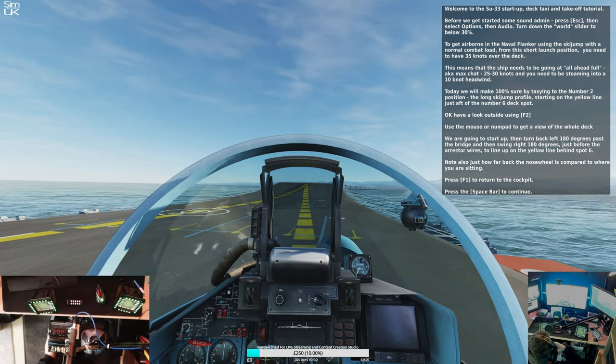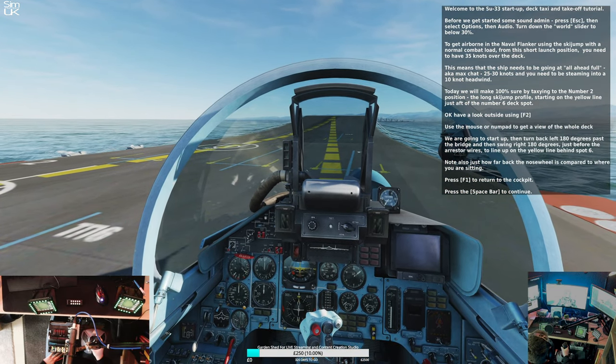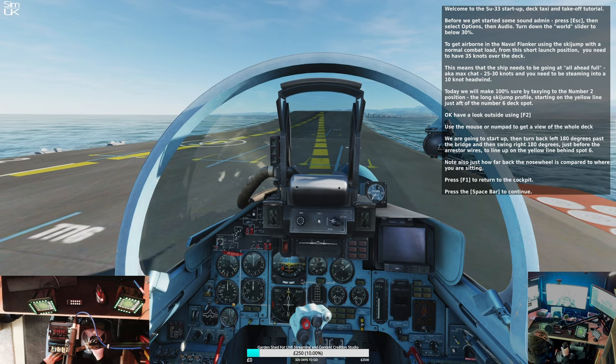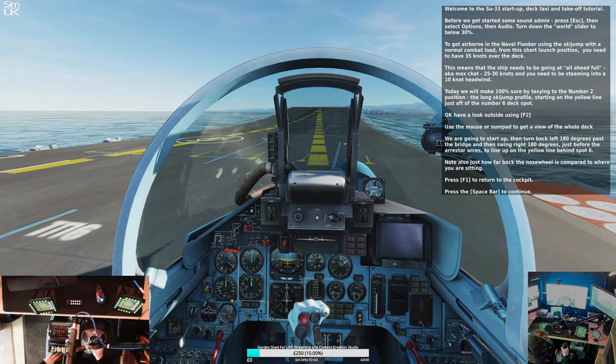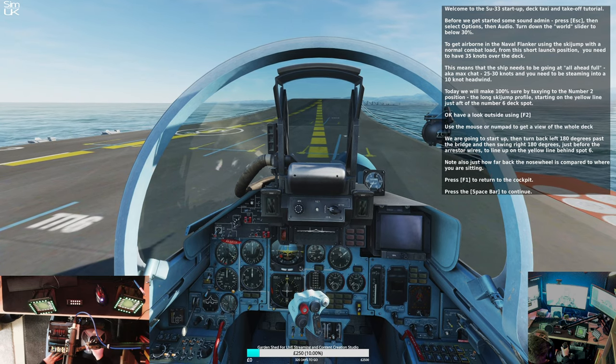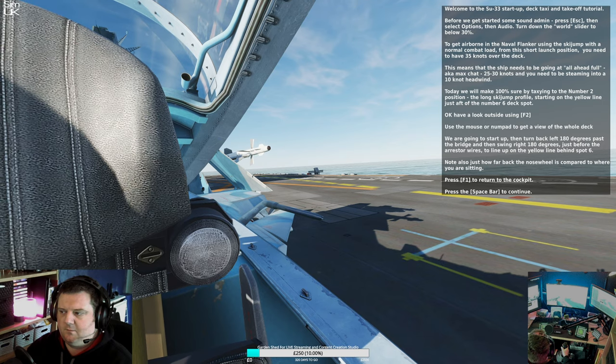The ship needs to be going at all ahead full, also known as max speed — 25 to 30 knots — and you need to be steaming into a 10 knot headwind. Today we will make 100% sure by taxiing to the number 2 position, the long ski jump profile, starting on the yellow line just after the number 6 deck spot.